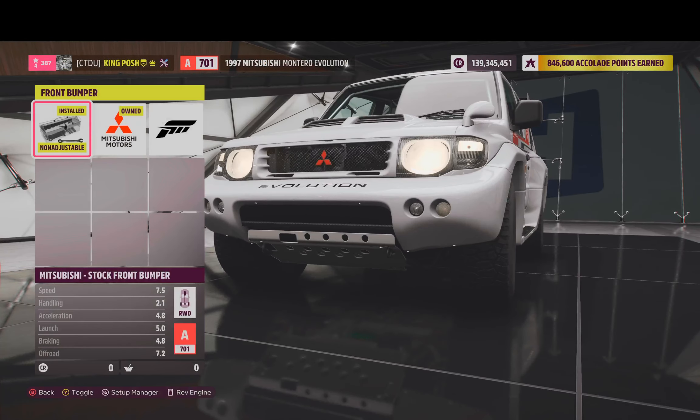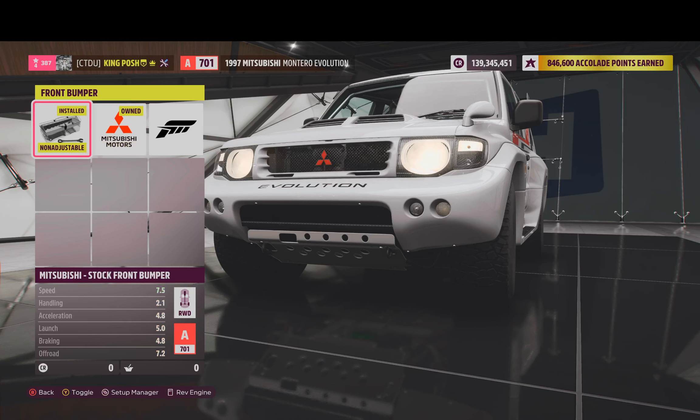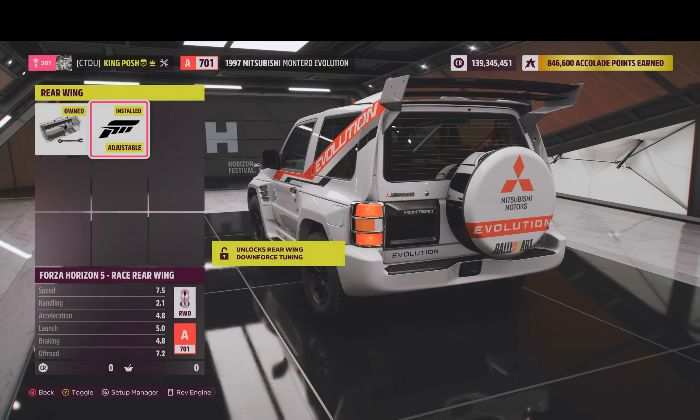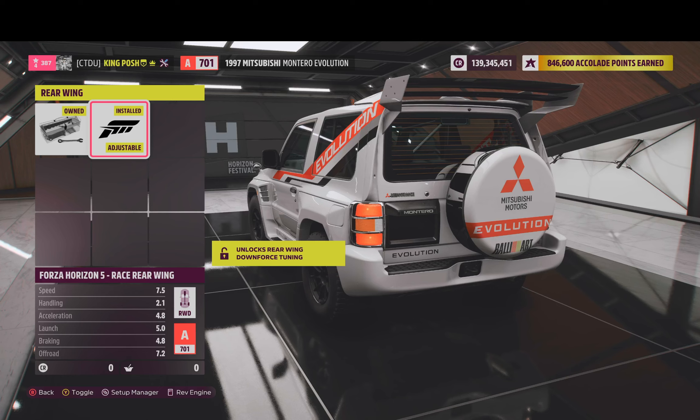I decided to remove the lights in the front to save some weight — two pounds. Hey, two pounds is two pounds worth saving. I had to put the Forza Horizon spoiler on there. Without it, the car drops to B-Class, and no matter what I tried, I could never get it past B-Class into A-Class range unless I used the spoiler.